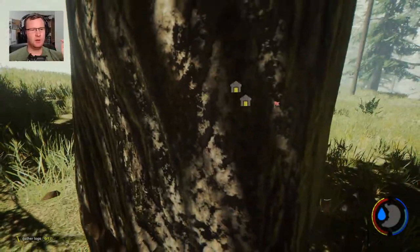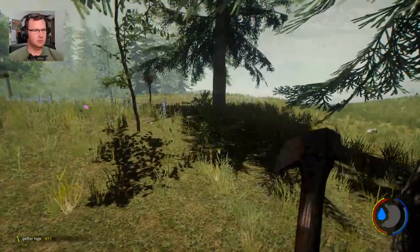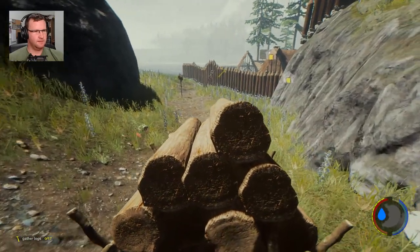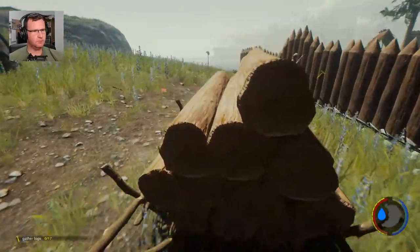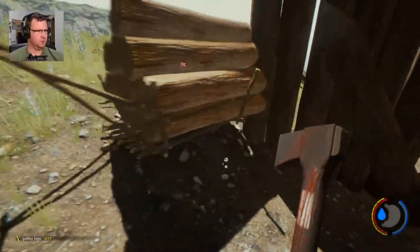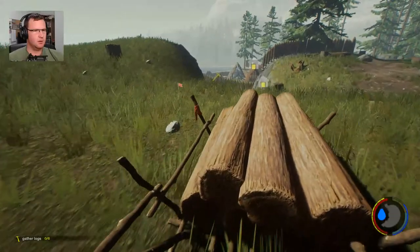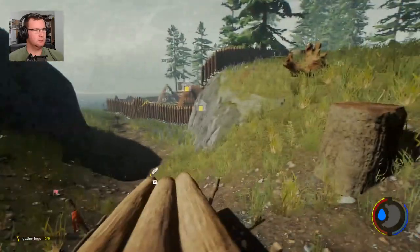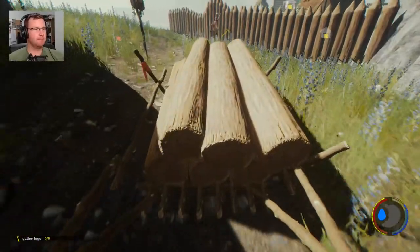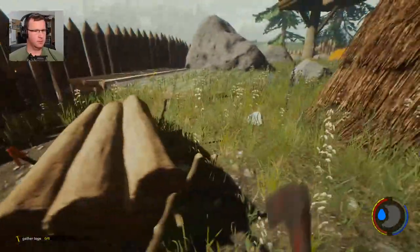If you guys have an idea where I could build a secondary base that's maybe a little more quiet, away from the pathing routes, let me know in the comments below. There's a cannibal there — hopefully he won't be able to see me hiding around this corner. There we are, all righty — the last six logs. He wanted to go — I should go get that red paint. Oh, there's a whole tribe of them here. All righty, we've got our last six logs, let's see what this looks like.